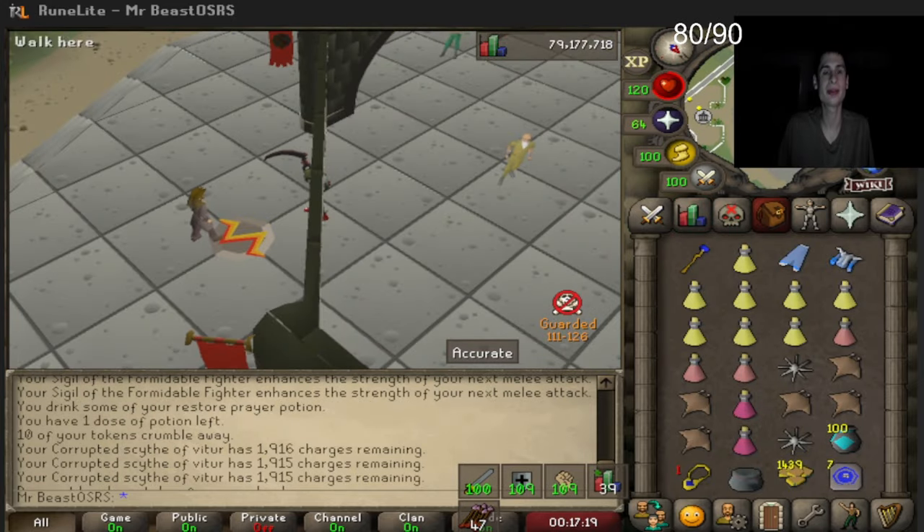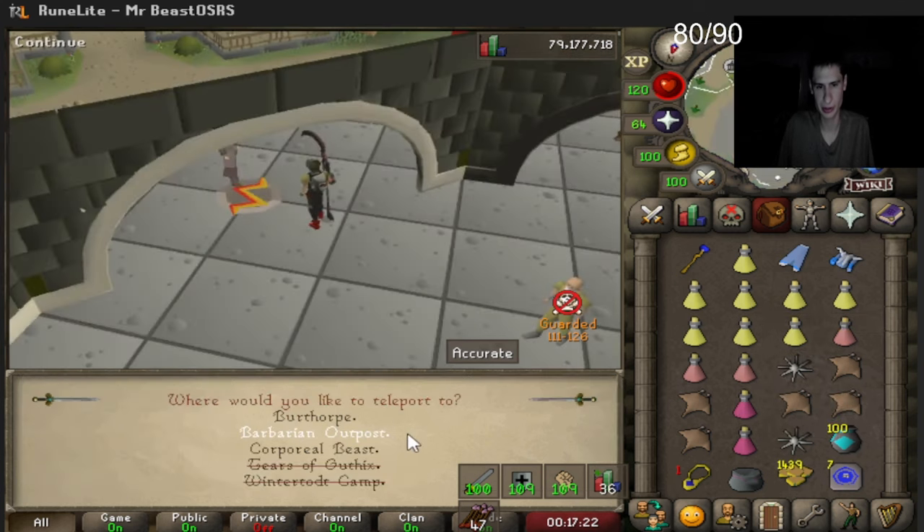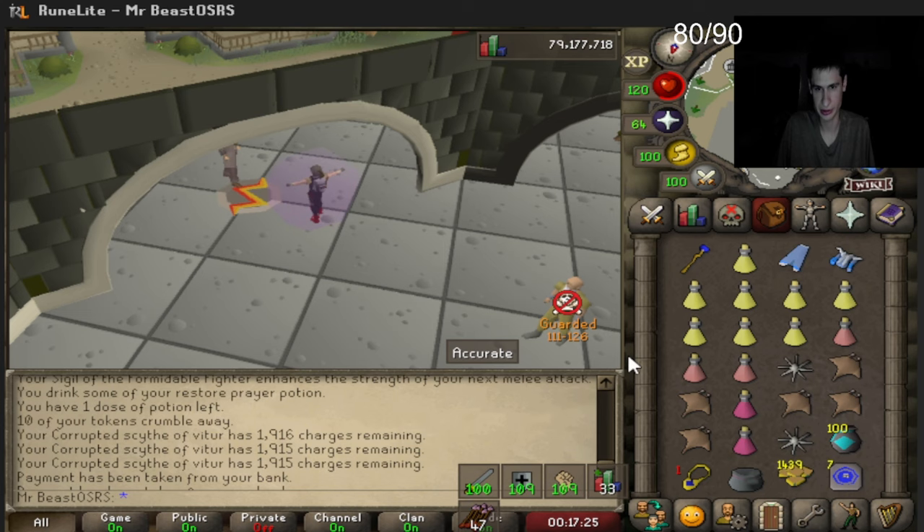We gotta make the run and hopefully not die here — carrying a 13 million gold scythe through a PvP area.